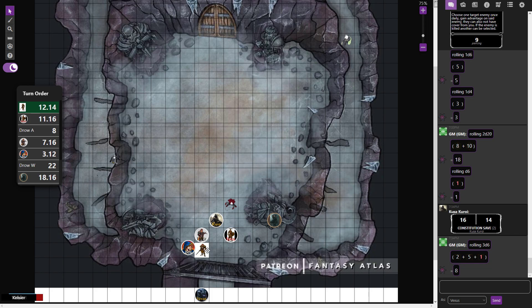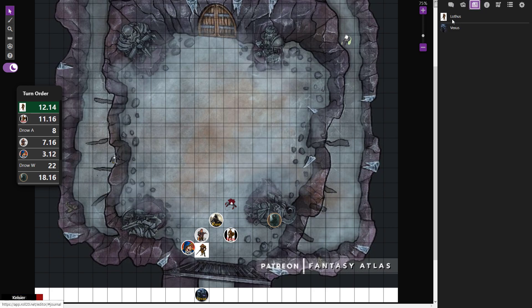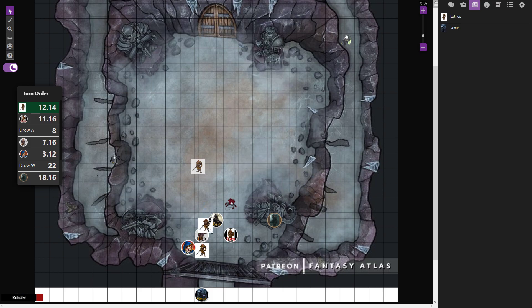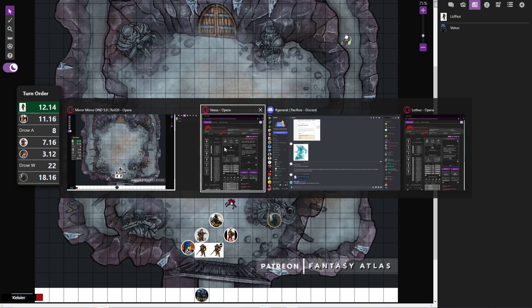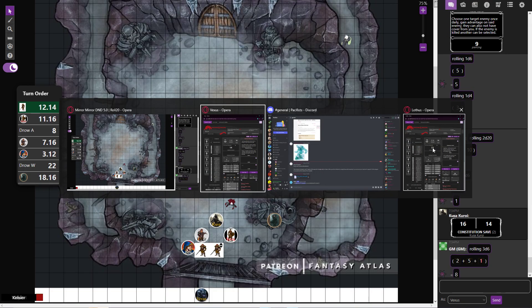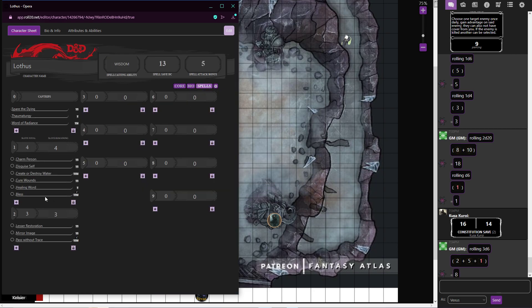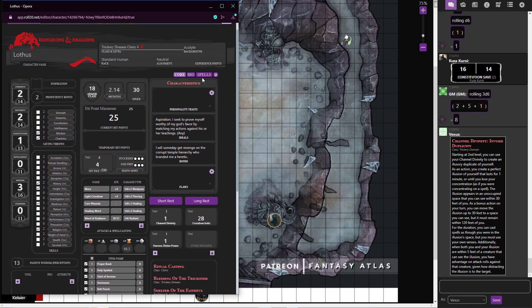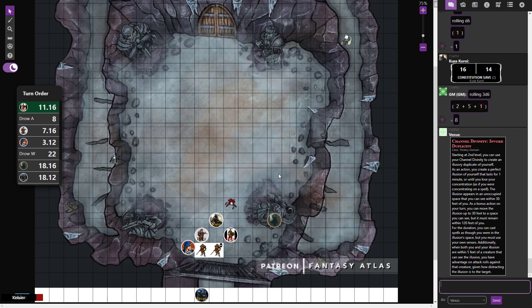Lothous takes the poison damage instead — failing the Constitution save. He considers casting Mirror Image but settles on healing Kusa with Healing Word as a bonus action for nine HP, since Kusa is likely to drop from the poison. Sova uses Channel Divinity to heal as a bonus action as well. Kusa receives nine HP total. Sova moves up to attack the Drow warrior.